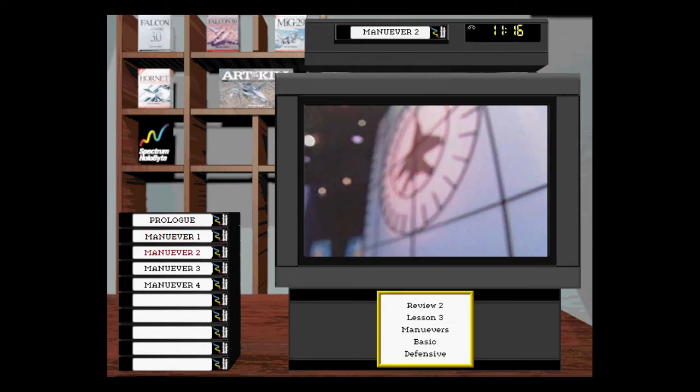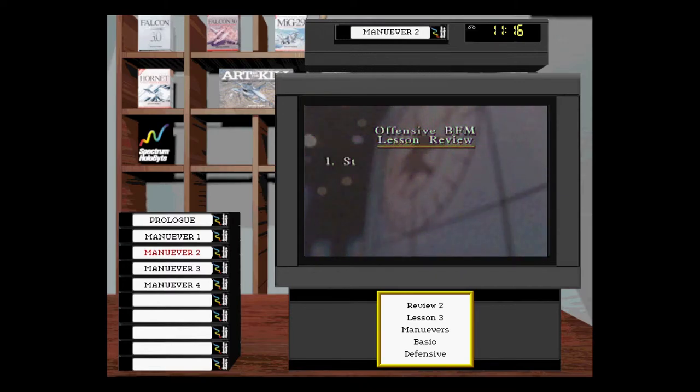Offensive BFM is the series of aircraft maneuvers we use to stay behind an opponent and ultimately fire missiles or the gun. In our discussion, we talked about the need for being inside the bandit's turn circle before maneuvering for turning room, and the steps for driving your jet into gun parameters. Remember, offensive BFM is not a set-piece move-counter-move event, but rather a series of fluid maneuvers flown in the future — not to where the bandit is, but to where he will be.